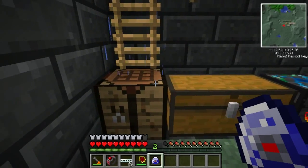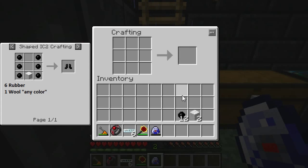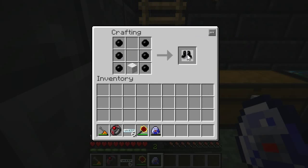The next item we're going to need to craft are rubber boots. For this part of the tutorial you'll need twelve pieces of rubber and two pieces of wool. Once you have them, place them on the crafting grid like so. And as you can see, that gives us our two pair of rubber boots.